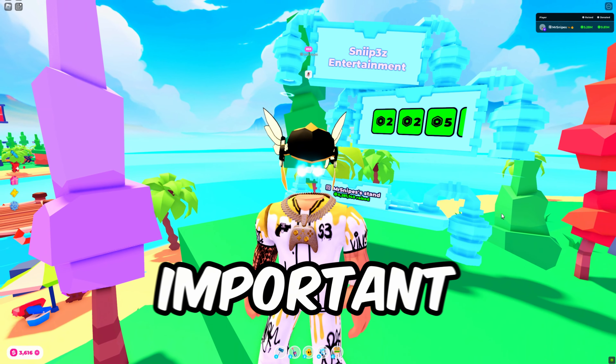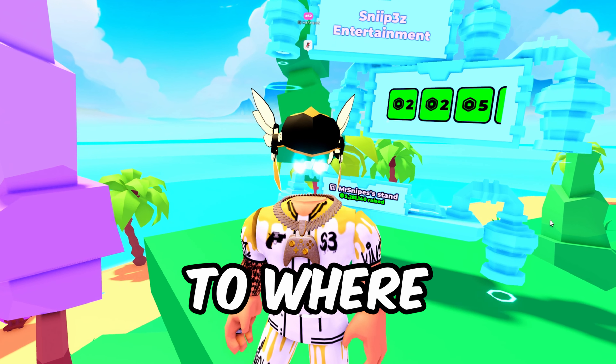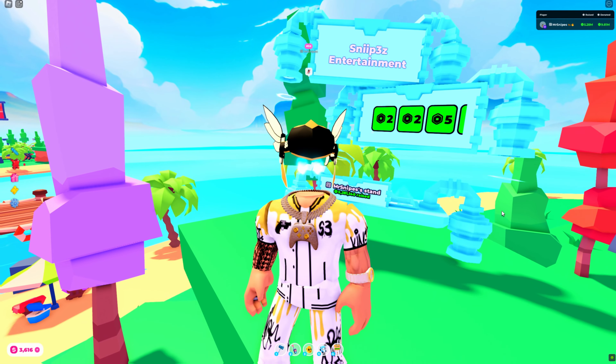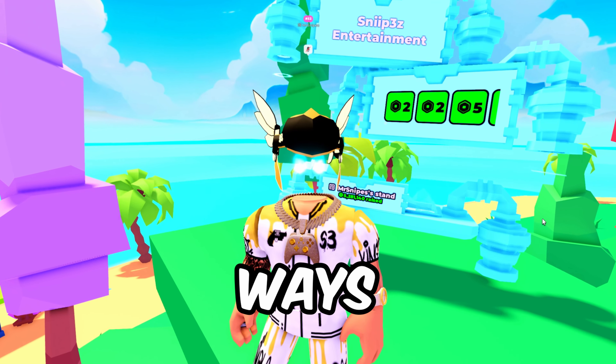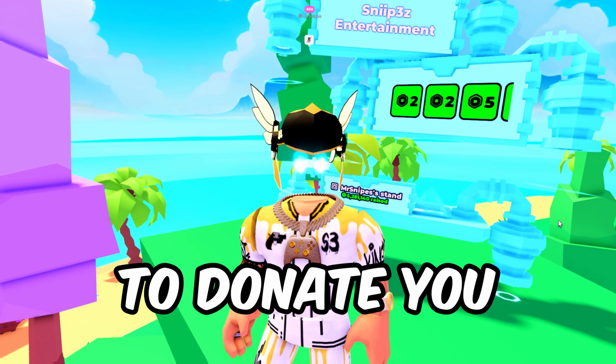The reason the booth is the most important part is because you can edit it in so many different ways. You can make it a McDonald's theme and sell McDonald's, or make it a Starbucks. You can sell pets and make pictures of pets as your game passes. There are so many ways to turn your booth into something unique and creative that will get people to donate you more.